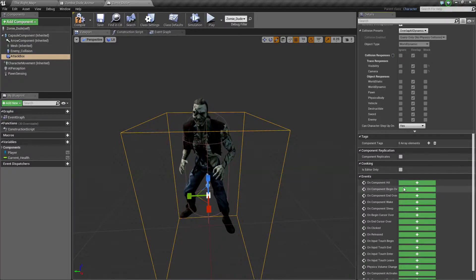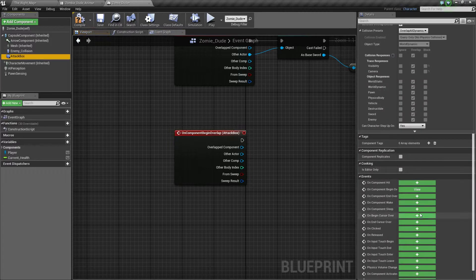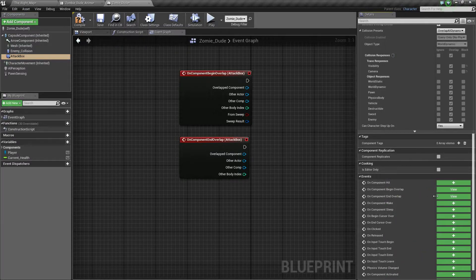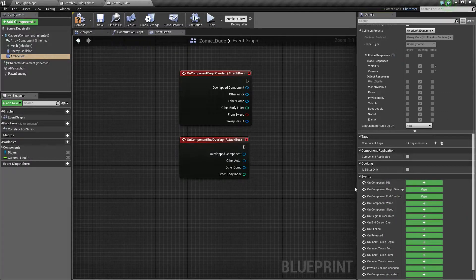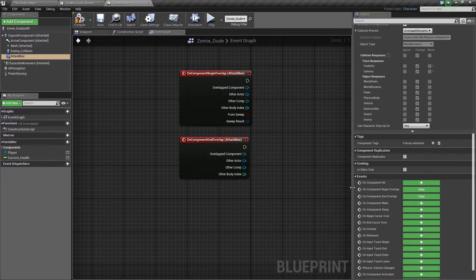Now we need to add On Component Begin Overlap, then go back to the attack box and add On Component End Overlap as well. If you can't see these words because they're not always visible, they're probably collapsed — you just need to expand this and it'll auto-expand them for you. So that's what you need to do there.